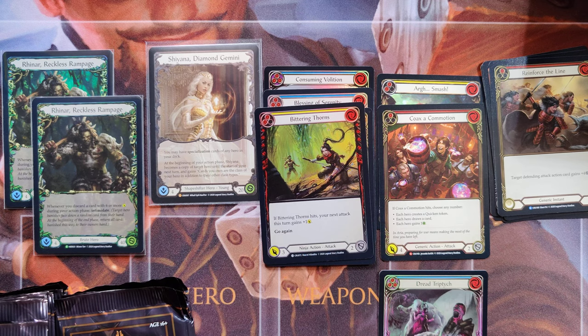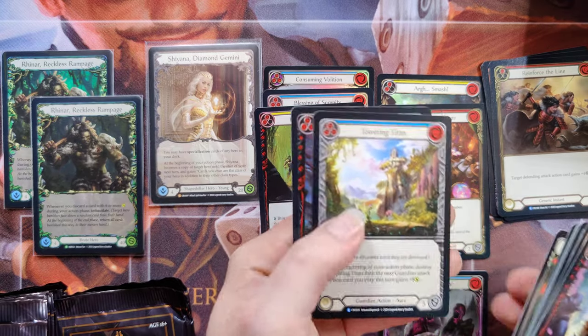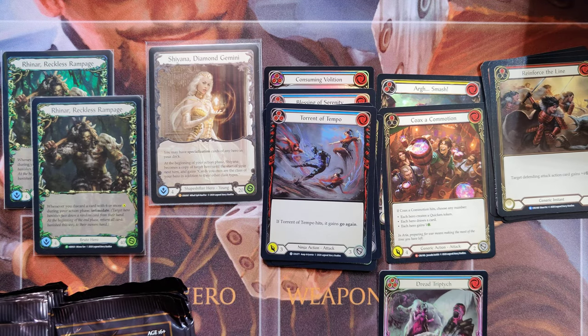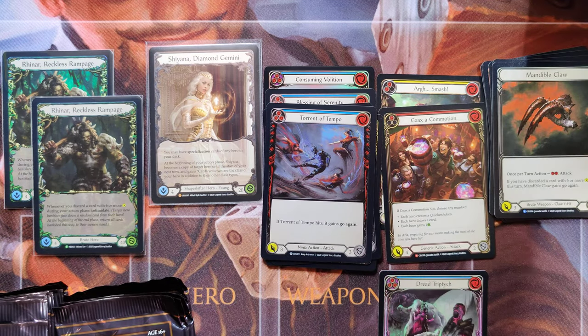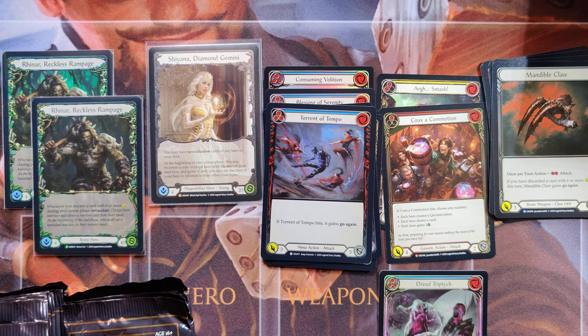The Shyana is a spoiler from the last video — we kept her around for some good luck. We've got a Mandible Claw rare, a Towering Titan, and a Torrent of Tempo. Towering Titan and a Torrent of Tempo — got a little bit of alliteration going on here.